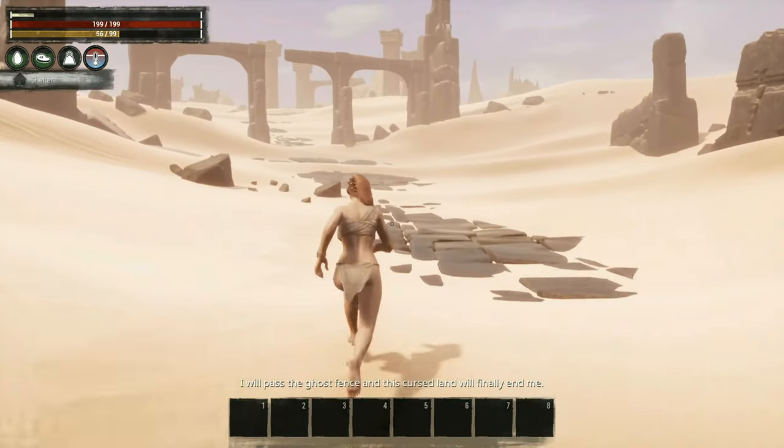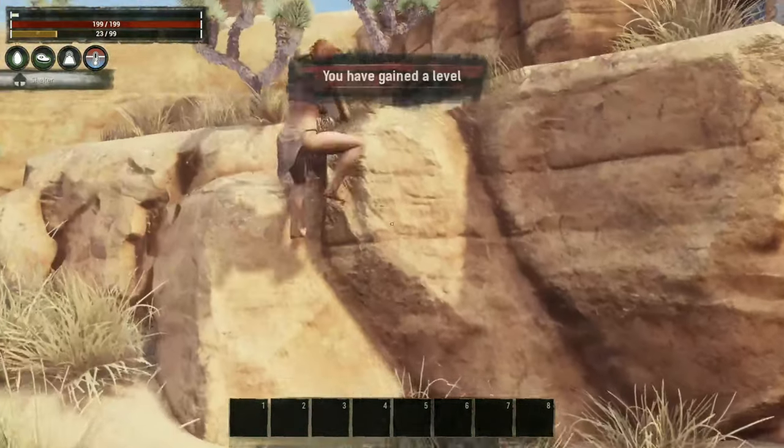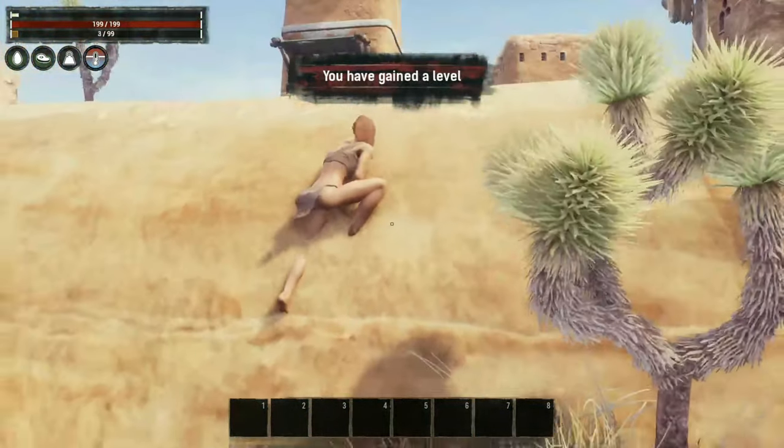So lately I've been seeing a lot of confusion on how to craft the shallow grave so you can actually make your zombies. First off, you have to learn magic.